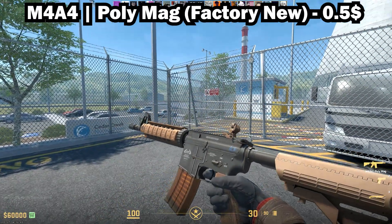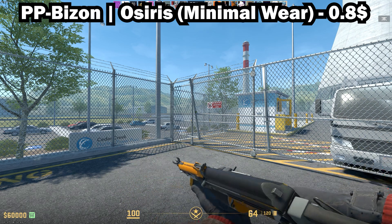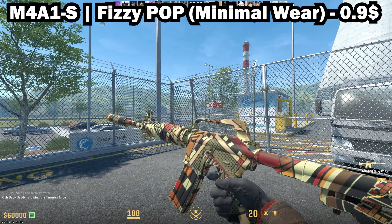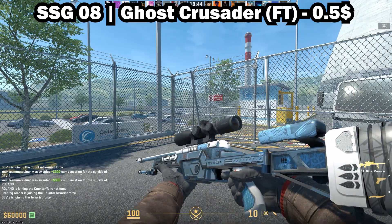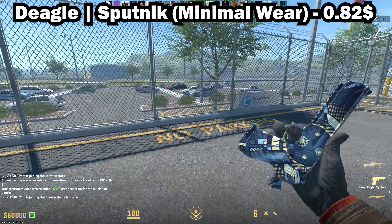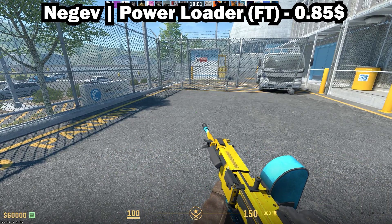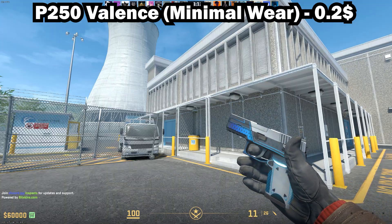The M4A4 Poly Mag in Factory New, the PP-Bizon Osiris in Minimal Wear, the Glock-18 Off-World in Minimal Wear, the M4A1-S Fizzy Pop in Minimal Wear, the Scout Ghost Crusader in Field-Tested, the Desert Eagle Sputnik in Minimal Wear, the Negev Power Loader in Field-Tested, the AWP Aceron in Field-Tested, and the P250 Valence in Minimal Wear.